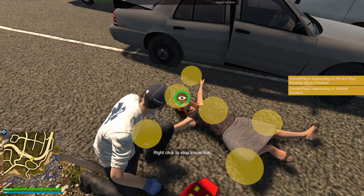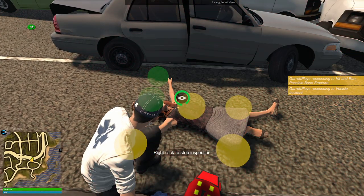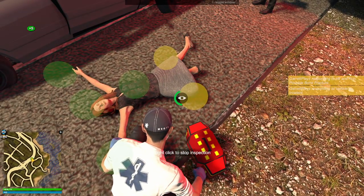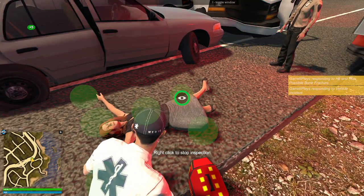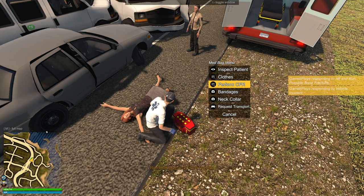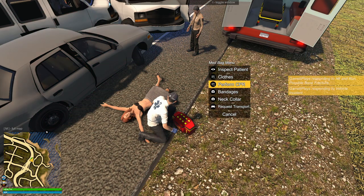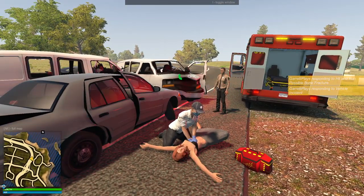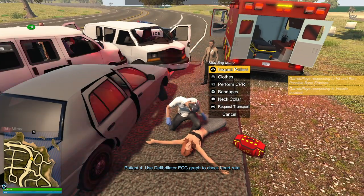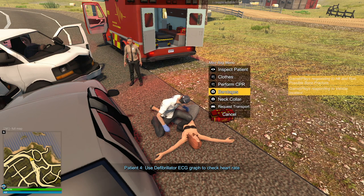I don't know how we're going to handle this - we have one stretcher. We've never tried a call this big as EMS before. Inspect patient - I'm really hoping they're all breathing. Not breathing, no pulse, unconscious. That's a great start. No pulse - yeah, we're going to have to revive this person. Possible bone fracture. This woman is not doing too good right now. Perform CPR, definitely going to want to do that. Move her shirt first. I know they sped up the time it takes to do CPR.